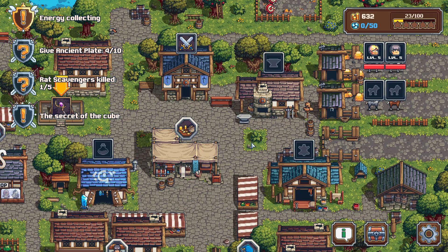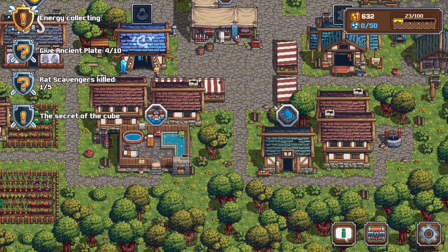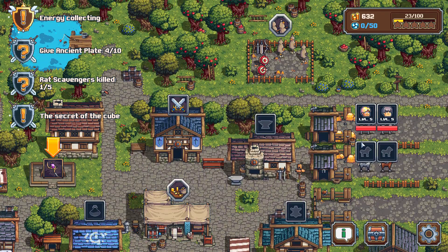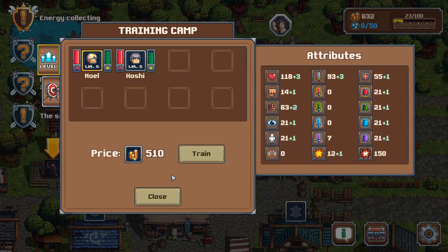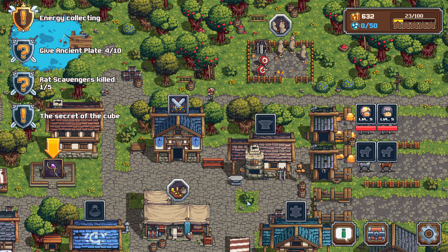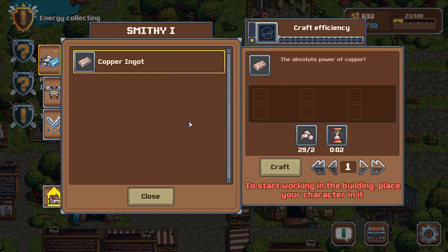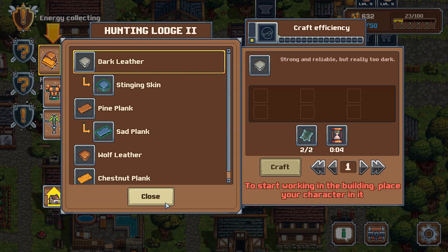I've already been playing this game a little bit just to get the hang of it. Essentially you have this town you've got to build up. You do that by hiring adventurers and sending them on adventures. Each building does something different — this one is where you hire people and equip them, this one is where you level them up. You don't actually gain experience; you just pay money to level up or level up specific skills. You also have the blacksmith shop and the hunting lodge.